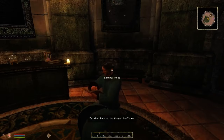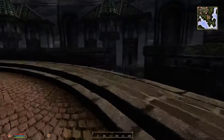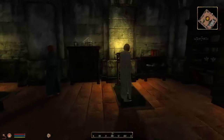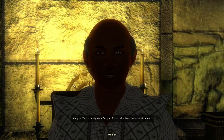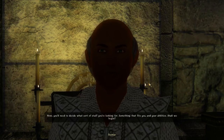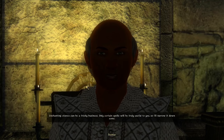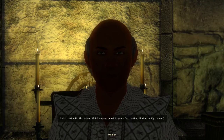'Now that you have the wood, speak with Delmar at the Kyrenaeseum.' You shall have a true mage's staff soon! Welcome to the Kyrenaeseum. 'Can I help you?' I want a staff. 'Ah yes, this is a big step for you friend whether you know it or not. You'll need to decide what sort of staff you're looking for - something that fits you and your abilities. Shall we begin?' Enchanting staves can be tricky - only certain spells will be truly useful. Let's start with the school - destruction, illusion, or mysticism?